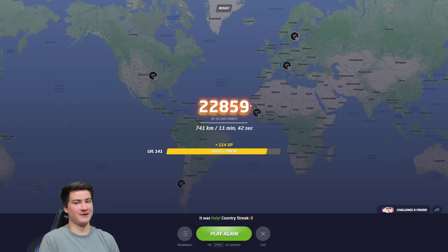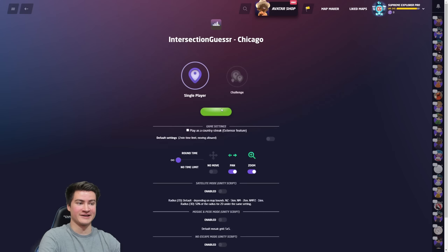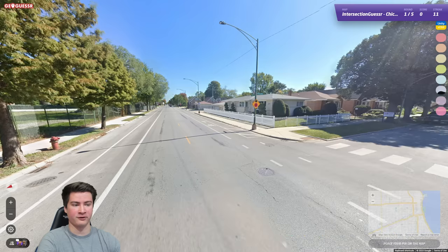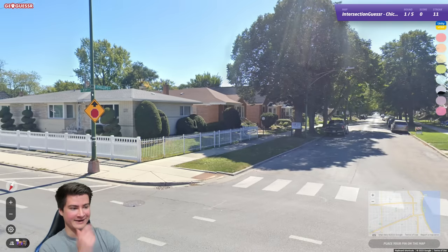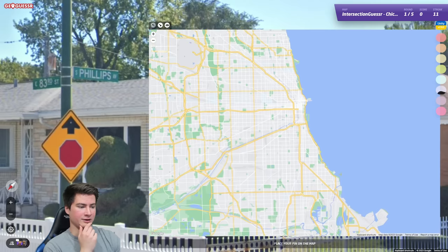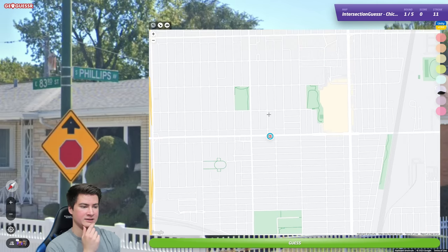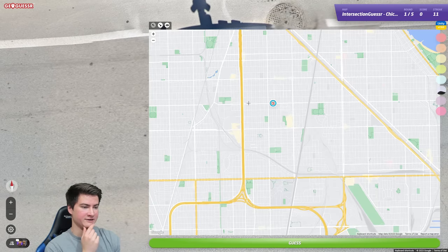Next up we're trying my hometown of Chicago, playing on Intersection Guesser — we get street corners every time. Hopefully we can use the street signs. Make sure the map is blank — it is. One of our streets here: 83rd and Phillips, we're on the southeast side. I don't really know where Phillips is, but thankfully we have this stadium here for some school. 83rd... so this is 95th, that's 87th, 83rd — and we know we're on the east side, next to a stadium.